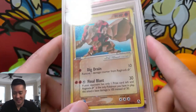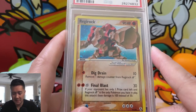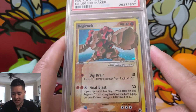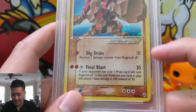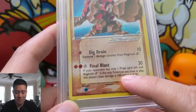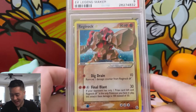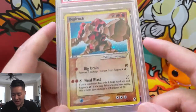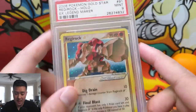This gold star is a big deal — I think it was like one in every 72 packs, or one in every two boxes. This thing only has 90 HP. Dig Drain does 10 damage and heals one, and then Final Blast — if you only have one prize card left — does 100 damage. That is so weak. But either way, really happy to have picked this up.